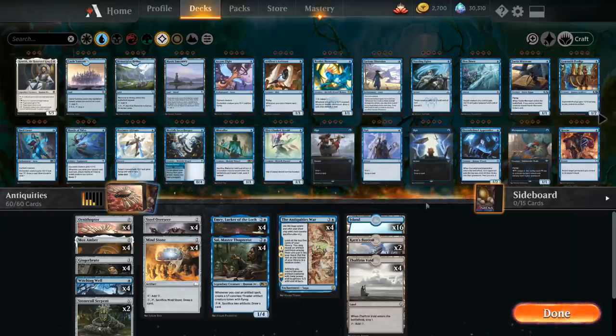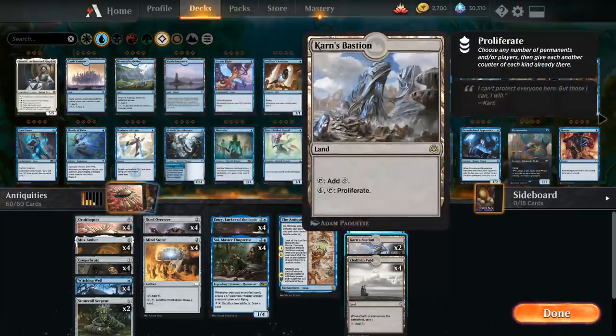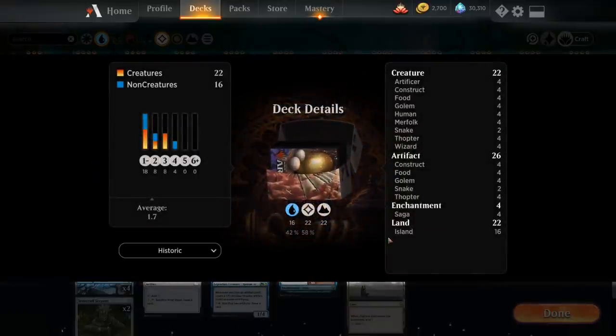Going over the mana base, we're playing 16 basic islands. No real need for Castle Vantress as we're usually spending mana on sacrificing Witching Wells in the late game. We've got 2 copies of Karn's Bastion to proliferate and put more +1 counters on our creatures, and then 4 Zhalfirin Voids which enter untapped and let us Scry 1 for more card selection to find key payoff cards. So that's the deck — now let's jump into some games.